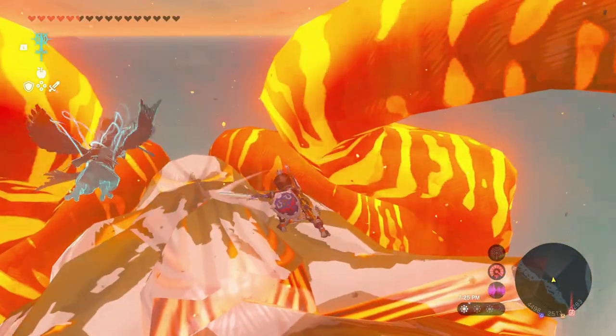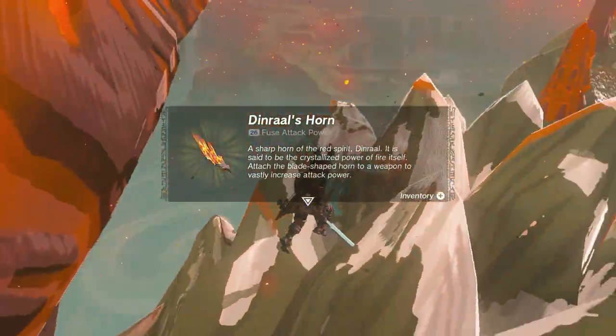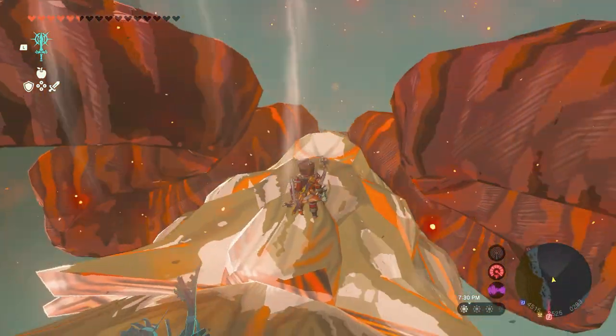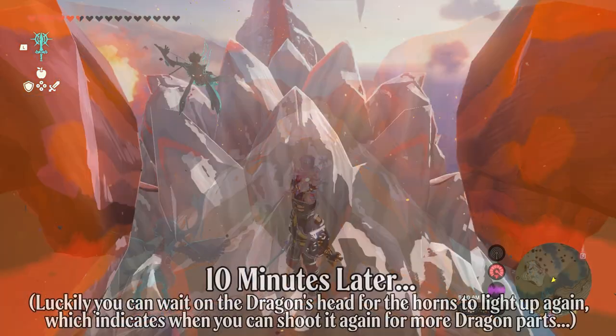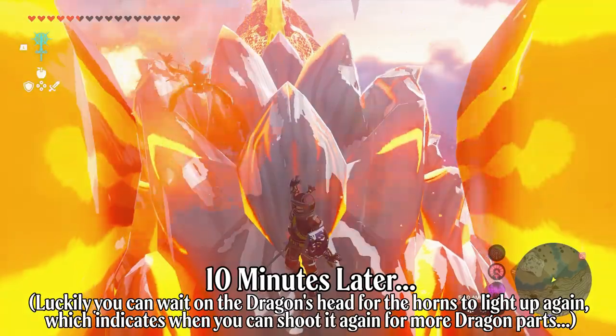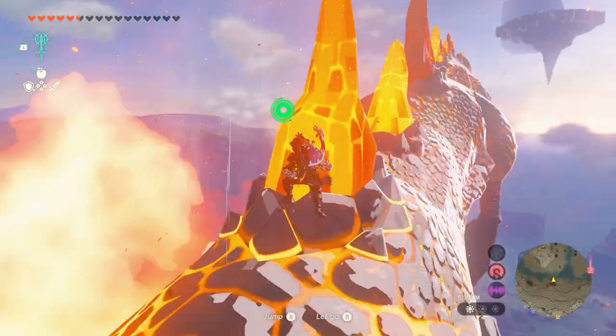Dragons no longer have a set path based on what time it is, so resting at a fire does not change the position of the dragons any longer — they just continue along their set path no matter what time it is. If you get a dragon horn, there is now a 10-minute wait before you can shoot the dragon again to get another horn, and as far as we know right now, there's no way around that 10-minute timer.